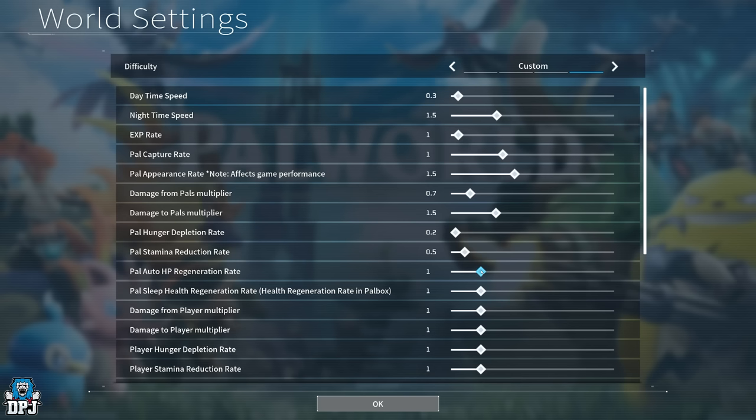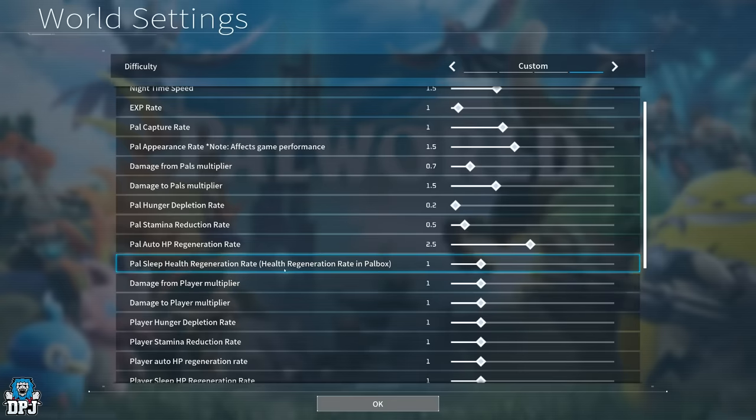Pal auto HP regeneration rate: Pals do regenerate health when not in battle, and you can also retract them into their sphere to regen health. The regeneration isn't the fastest, and especially in a boss battle where your five Pals are getting clapped, I'd take this up to about 2 or 2.5 — that doesn't seem drastically high given how slow they normally recover.